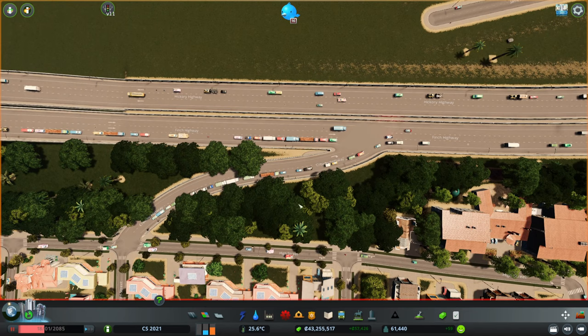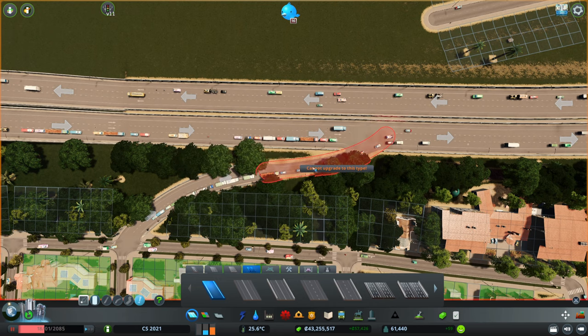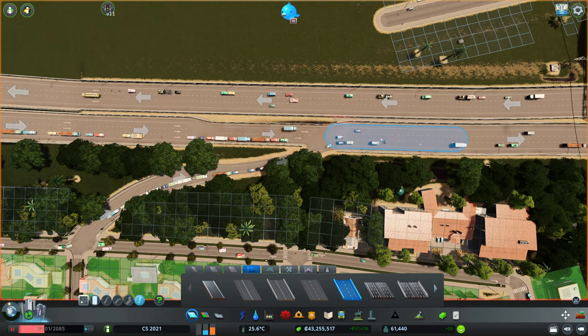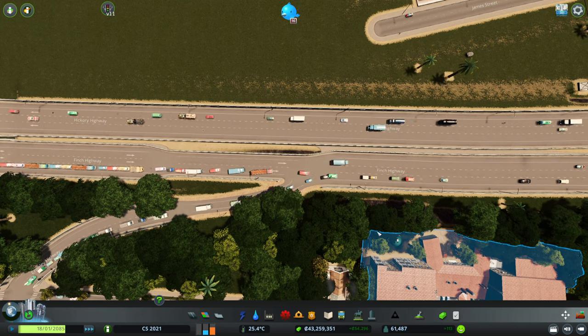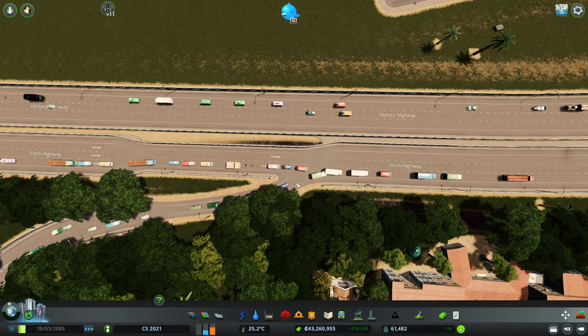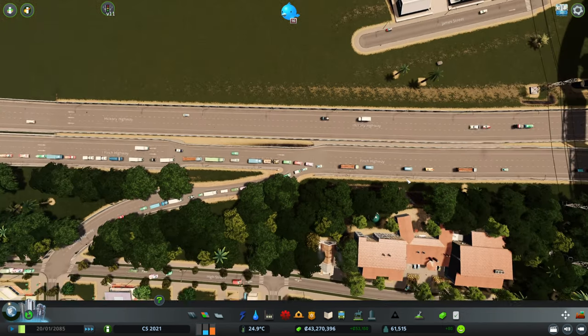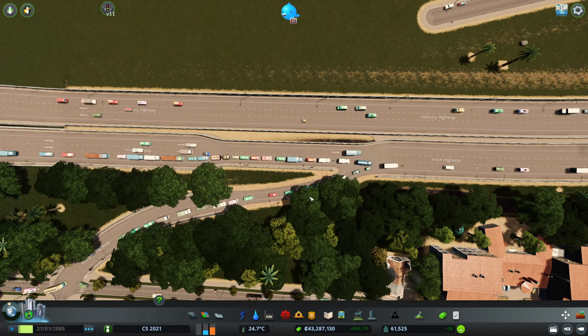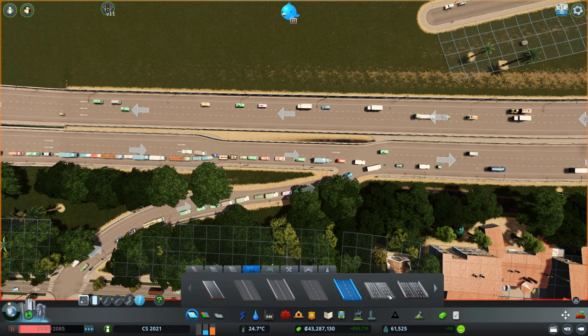Now there are a couple of things that annoy me about vanilla. Lane mathematics absolutely do not matter to the AI. For instance if I make this a one-lane road and make the upper one two lanes, so they have overall three lanes — they are still not behaving like people would in the real world. They all go on this single lane, and I know it has something to do with where they want to go in the end, but this should just not happen. So I gave in and installed Traffic Manager for these situations where the AI is just not doing what they should do.